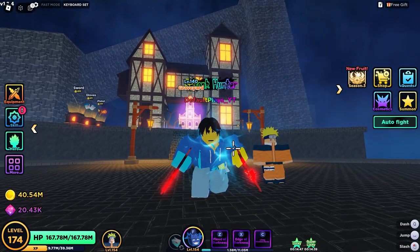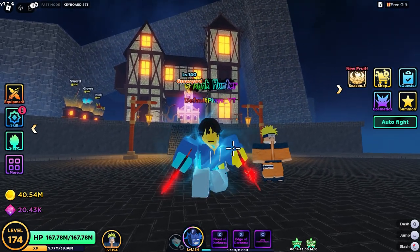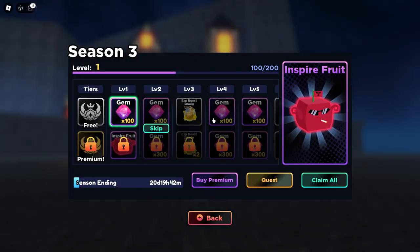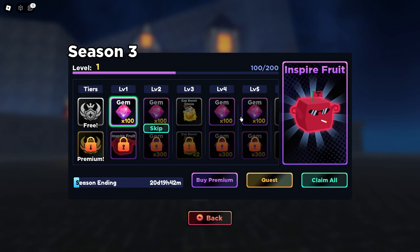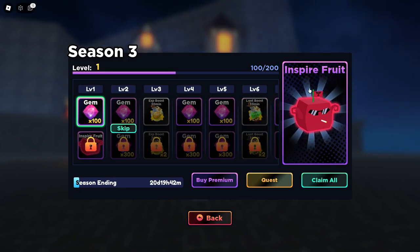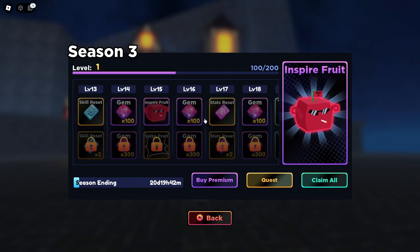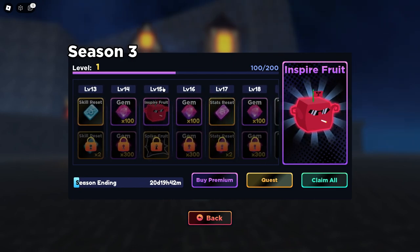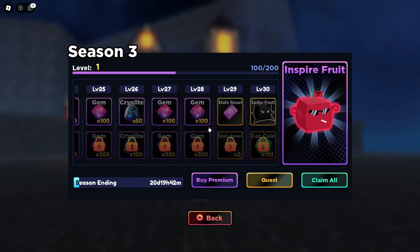We are going to check out the brand new fruits a little later in today's video, but first I want to go ahead and check out the brand new season pass. Here is the season three season pass which actually has an inspire fruit in it, a bunch of gems — you get the inspire fruit for free at level 15 and the spike fruit as well, so there are two new fruits.